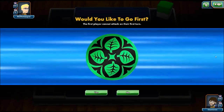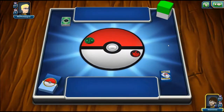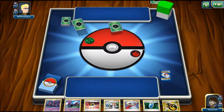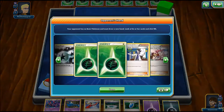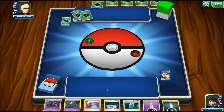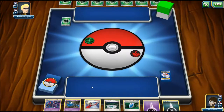Our first game of the day is going to be against Mathislejager. He gets to call the coin and he wins it, so he gets to decide if he's going first or second. We're going to go first apparently. We're going to see no basics in our hand and he has no basics in hand either, so that's kind of beneficial. We're going to re-hand size and he still has no basics. This poor guy is sitting here waiting for that basic.